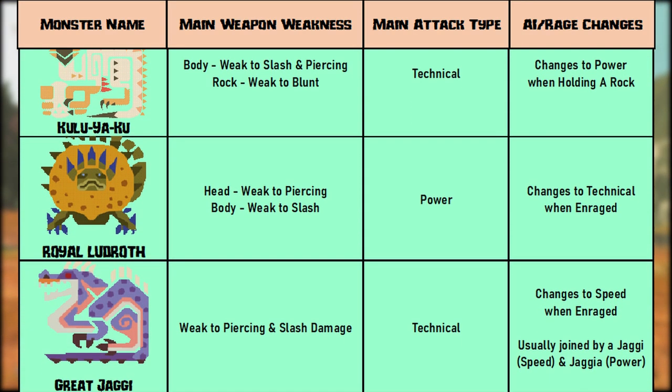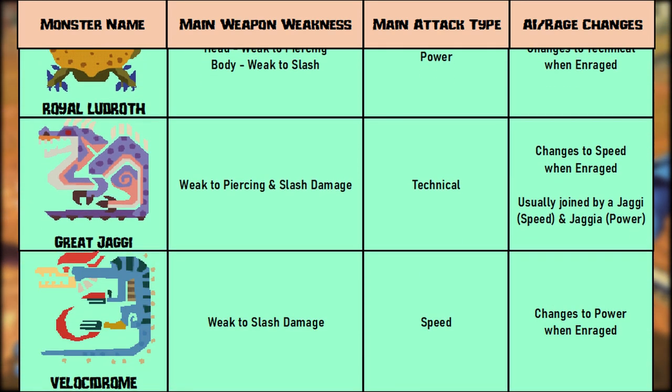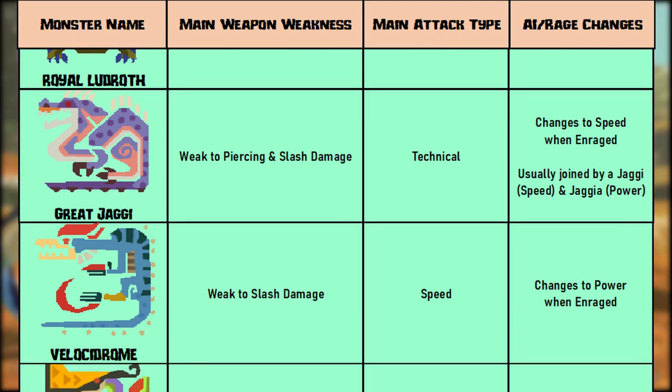Great Jaggy starts out as tech. It's weak to both pierce and cut. It will, however, change to a speed type attack once enraged. It's usually joined by a Jaggy, which is speed type, and a Jagia, which is power type. Velocidrome will only use speed attacks. It's weak to cutting type damage. When enraged, however, it will start using power attacks.